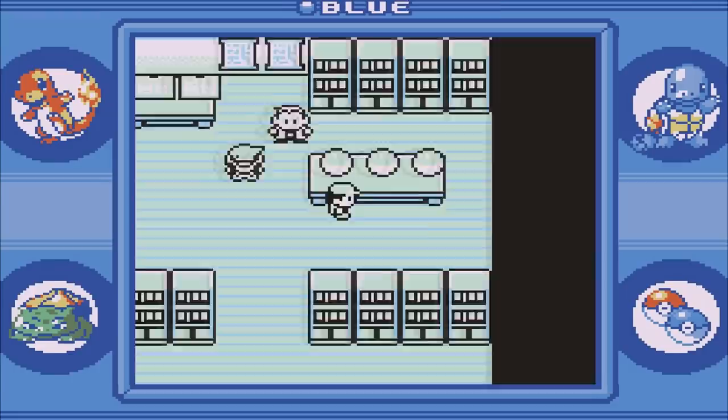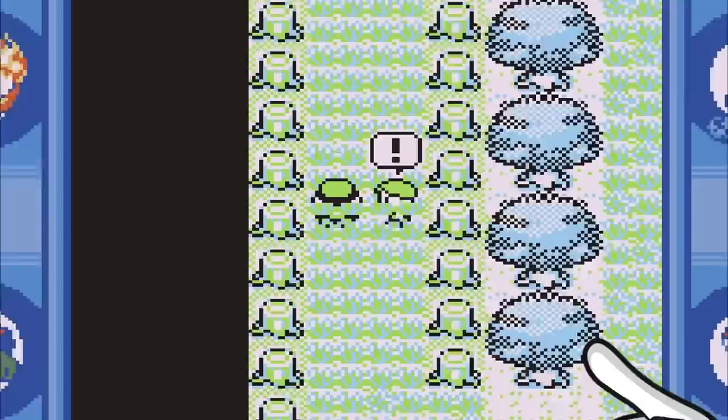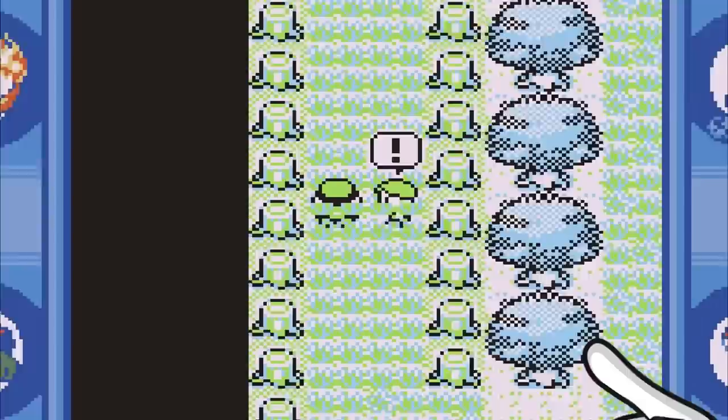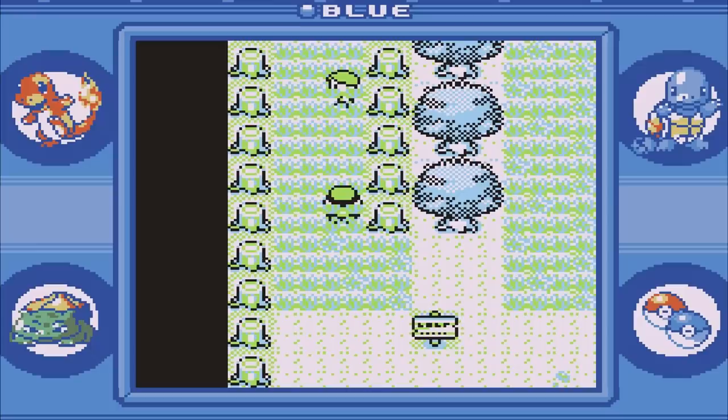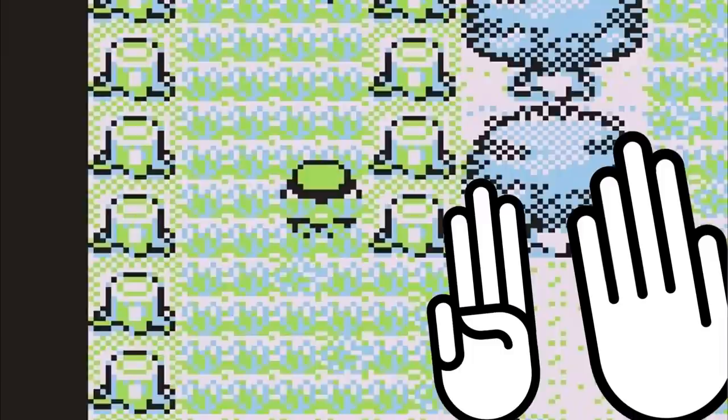For this list I want to show something maybe not as well known: you can manipulate the game into giving you a level 100 Pokemon before you even reach the first gym leader. First, play until you reach Viridian Forest and make sure you only have one Pokemon left in your party. Defeat two specific trainers and then head towards the exit. Right before you exit Viridian Forest, a trainer will stop you — but we're trying to trigger a battle on the exact square that he recognizes us. This can take a lot of tries.